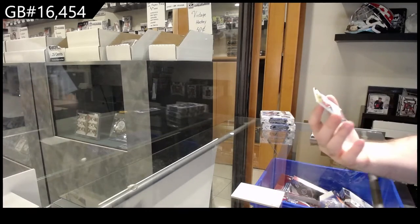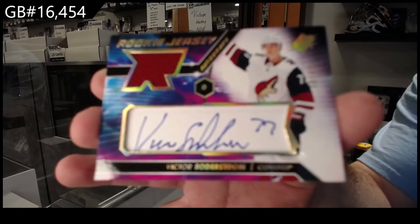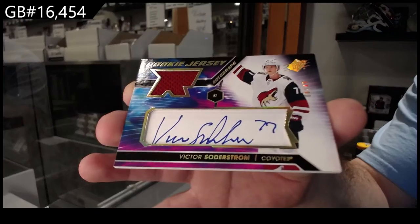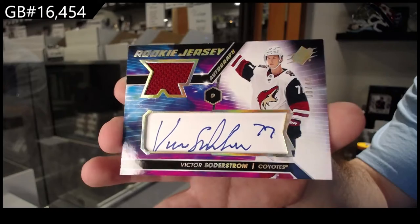We've got number 49 — Rookie Jersey Auto. Soderstrom for the Coyotes, that's a nice one. Victor Soderstrom, numbered to 49.